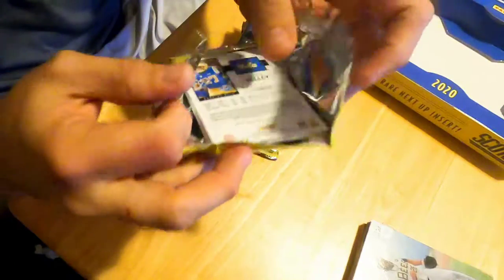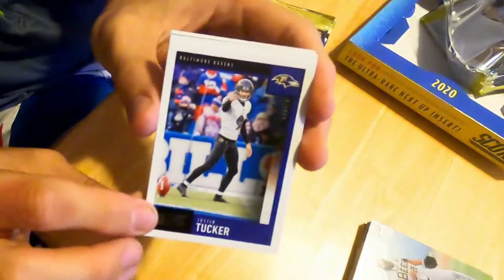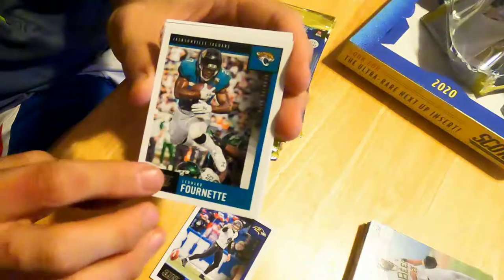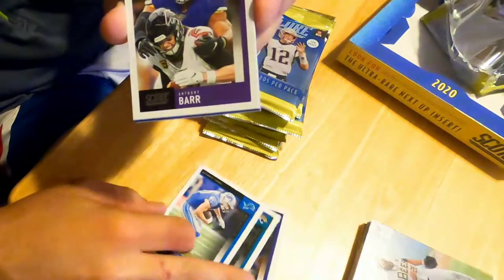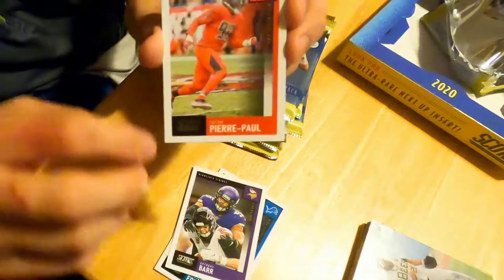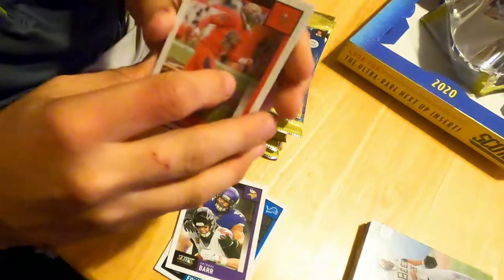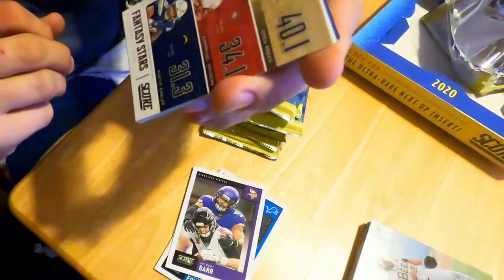So first pack, let's see what we can get. Justin Tucker, Leonard Fournette, got a Danny Amendola, Anthony Barr — just base. Jason Pierre-Paul. We got something blue and maybe something behind that, so we'll just put it in the back. We'll go through it like that. Fantasy Stars insert.